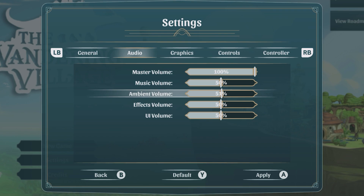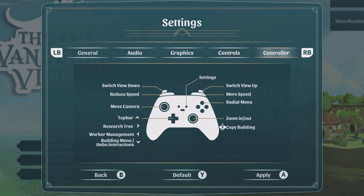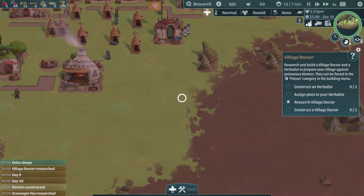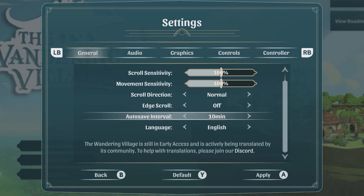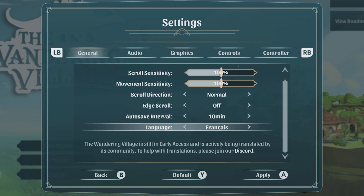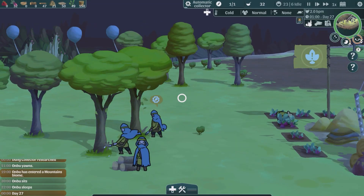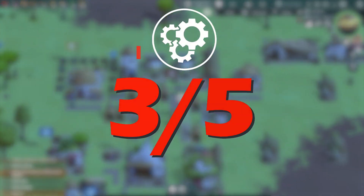There are audio sliders for master, music, ambient effects and UI volume. Vertical sync and shadows can be toggled. Keyboard controls can be completely rebound, however controller controls can be viewed but not changed at all. As stated in the gameplay section, these controls are a little clunky and not being able to tweak anything is a bit rubbish — though I'm not even sure how you'd go about remapping them since most things require a handful of button presses. Settings also don't have a description of what they do; most are common sense like UI scaling and audio sliders but I don't have a clue what edge scroll or vertical sync are. Overall this is a solid content offering if a little bare bones, and the settings are pretty limited even if the staples are present. The Wandering Village is getting a 3 out of 5 for specs.